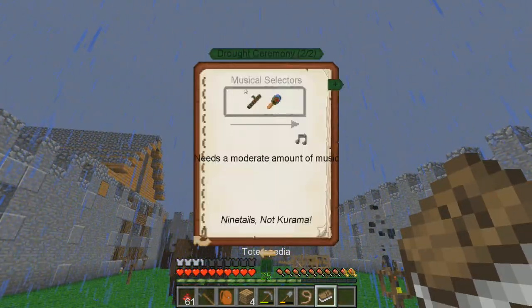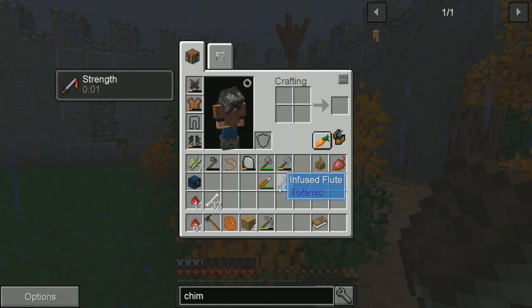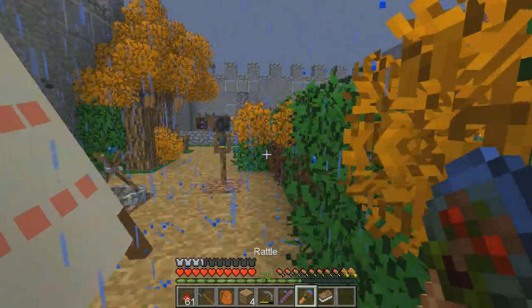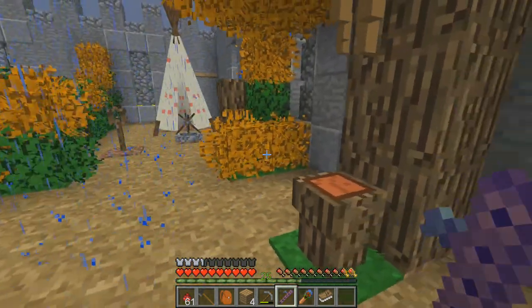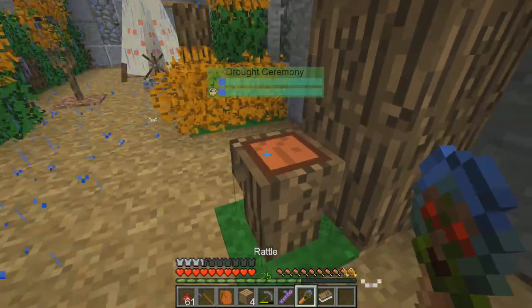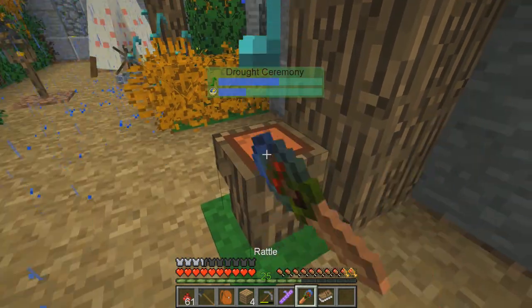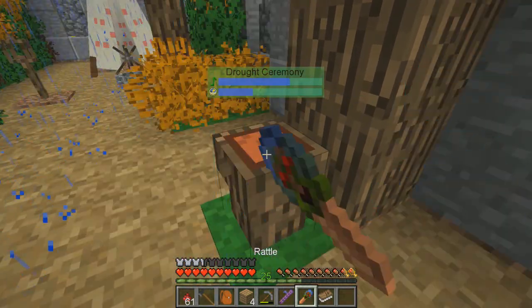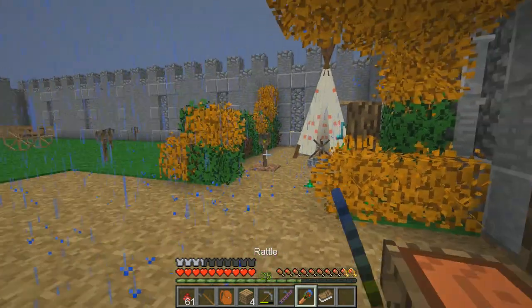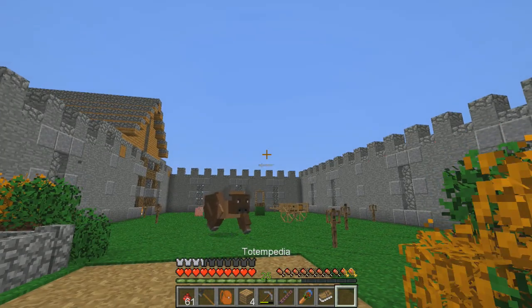I wanted to try something - a drought ceremony. Use a flute and a rattle. Maybe we can make the rain go away - that would be awesome. So let's get the rattle. You squat, right? Squat. Flute. Rattle. Yeah buddy, look at that - I can just hold the right click. Go piggy, go! Play that drum. And maybe with these chimes right here as well, that's really helping. Is it going to make the rain go away? Rain rain go away because piggy said so. That's really cool, I love that.